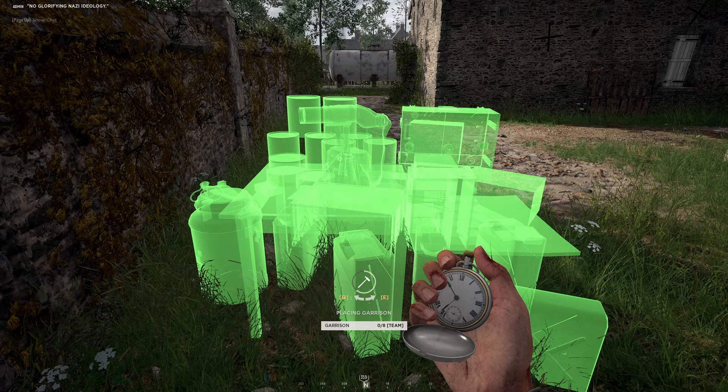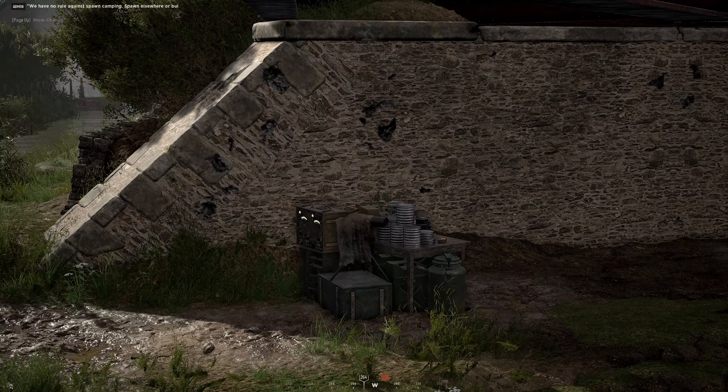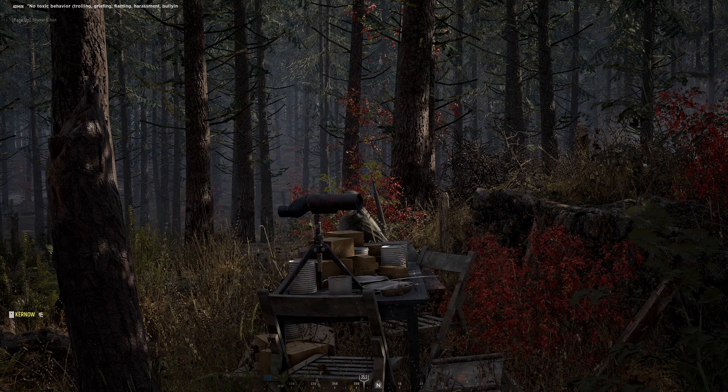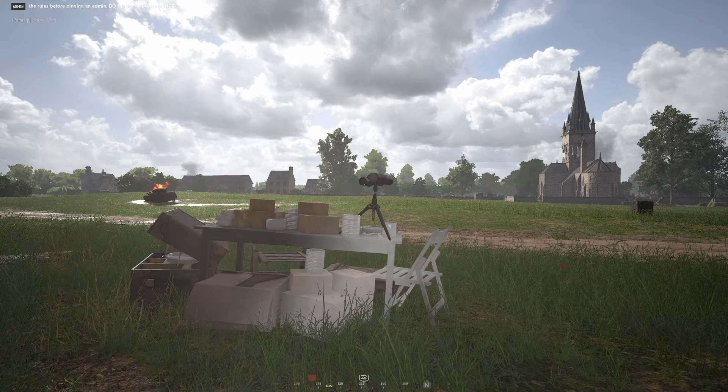When deciding where to build your garrisons, don't solely rely on your map — take a look around at your in-game surroundings. Try to find terrain features that'll help conceal your garrison or make it easier to defend. In urban maps, consider building garrisons inside courtyards and placing AP mines in doorways. In forest maps, build them deep inside the woods. Even heavily shadowed areas can help conceal a garrison. Avoid building them in obvious places like alongside main roadways or in the middle of a wide open field.